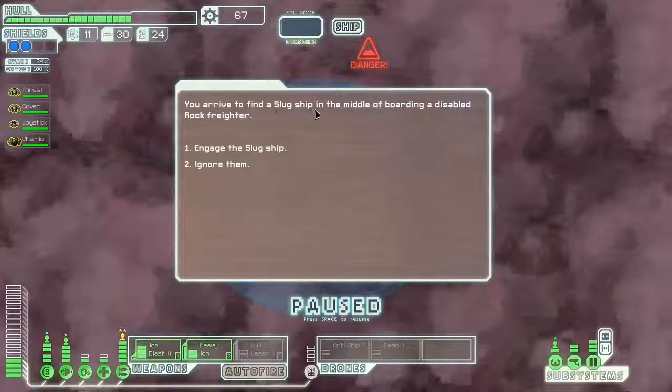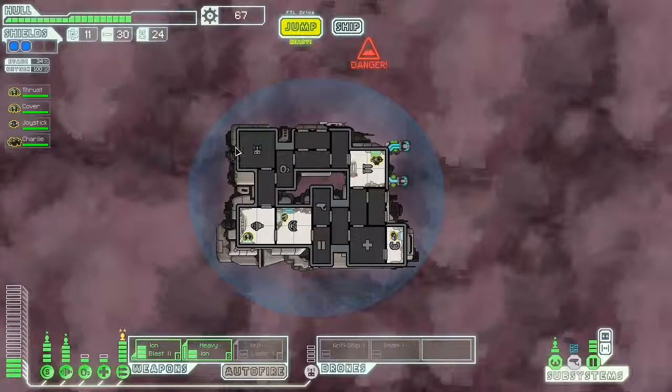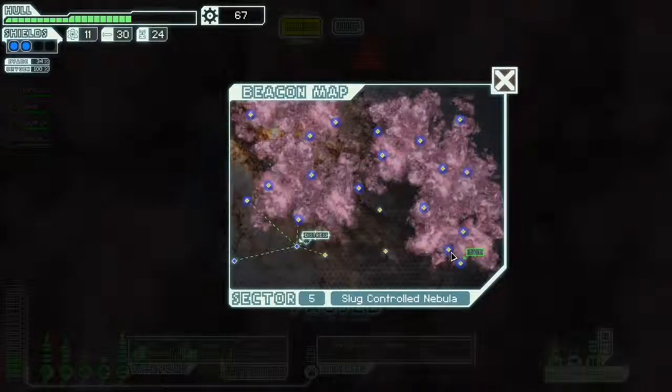You arrive to find a slug ship in the middle of a boring disabled rock freighter. Let's engage the slug ship. You charge weapons and the slugs immediately back down. When he turns into the freighter, the rock might have already repaired the worst of the damage and jumped away without another word. So I guess they were kind enough to say thank you and get out of the way. I probably should be going into the Nebula here, but the less I have to interact with the slugs the better — but whatever, let's just go in.